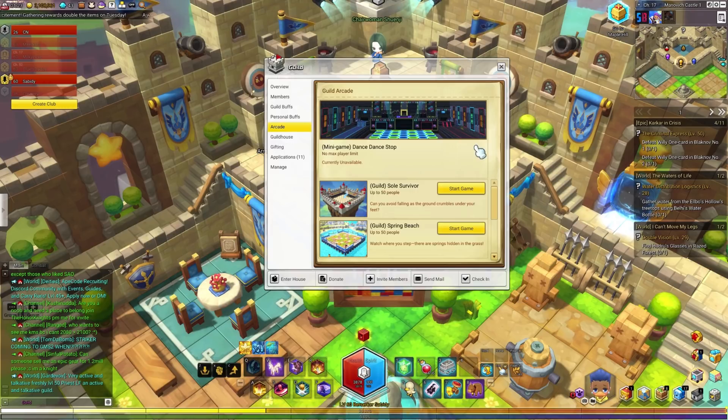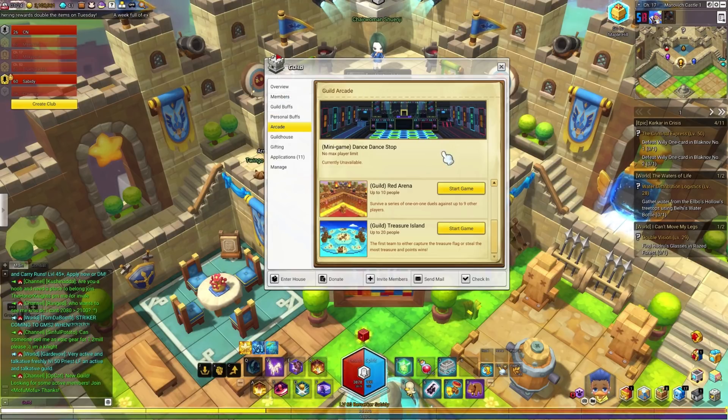In the arcade tab you can play the different mini games available. Currently there are four mini games — two more casual and two PvP. The dance stop is currently unavailable. In KMS2 it would open up for one day, which was Saturday, and every other day it was locked, so maybe GMS will do something similar.